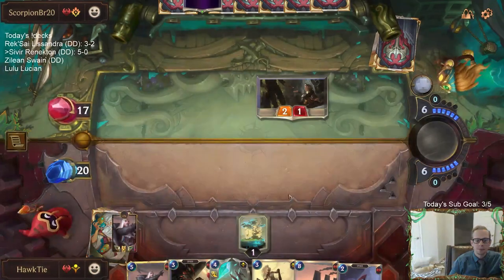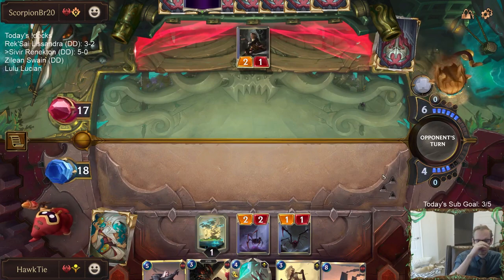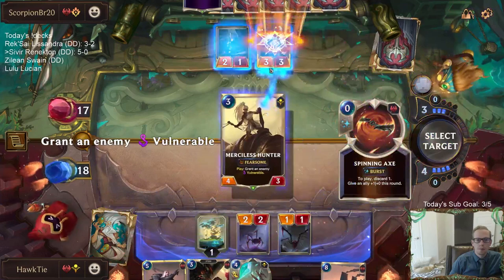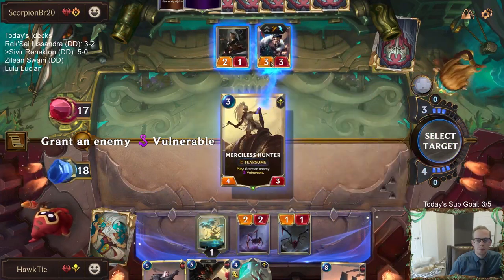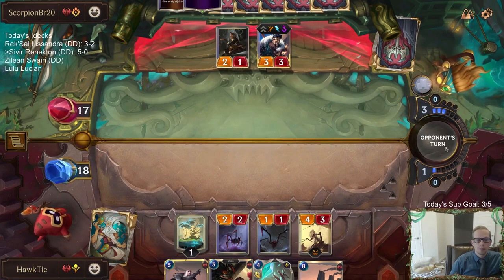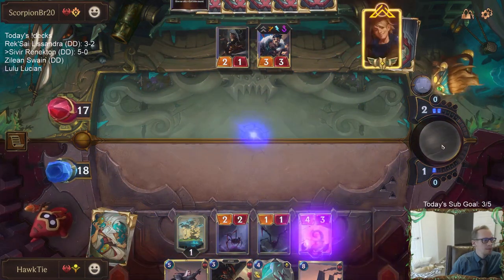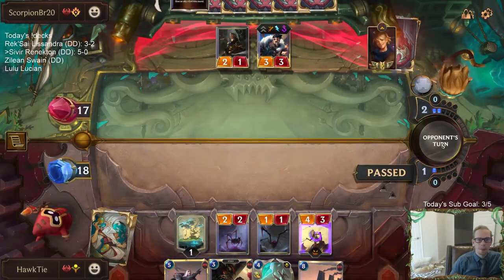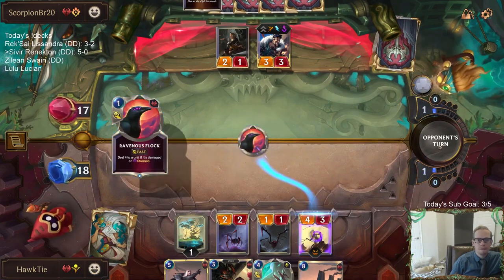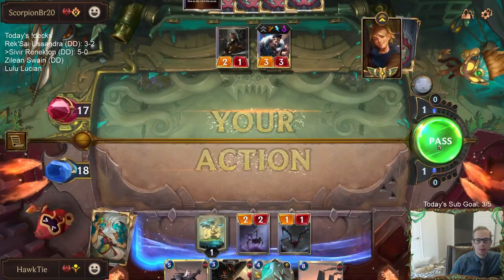Seven mana now for Swain. I prefer to have Swain leveled up before we play him again because of Calling Strike. Alright, we're drawing two.